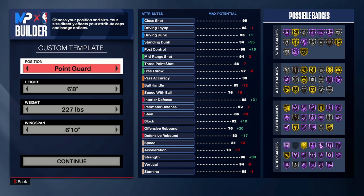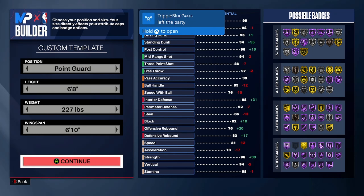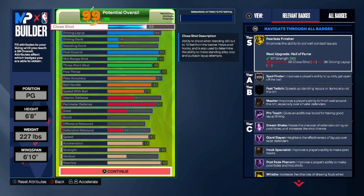We have this build — to be honest I really like this build a lot. I've been using it going absolutely crazy in my career, only at 80 overall right now. Of course I play on Hall of Fame and I'm going absolutely bonkers with this build. So let me get into it — it's 6'8, 227 pounds, with a 6'10 wingspan.